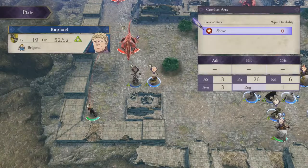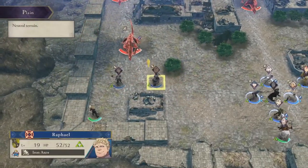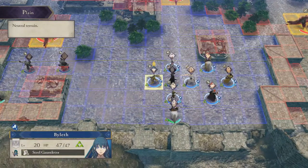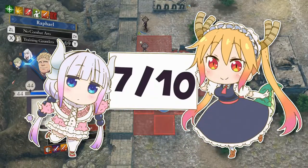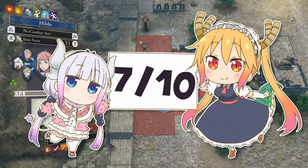I've basically covered this map already. The only real difference is the map is far less interesting, and instead of fighting villagers plus the Death Knight, we were fighting demonic beasts. I'm just gonna go ahead and give this map a 7 out of 10. While the map is vastly inferior in structure and design compared to chapter 8, fighting demonic beasts instead of villagers more than makes up for that as a fun challenge.